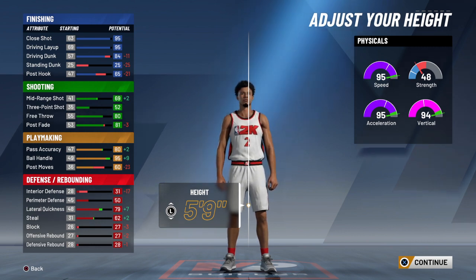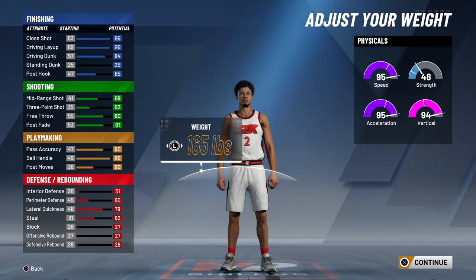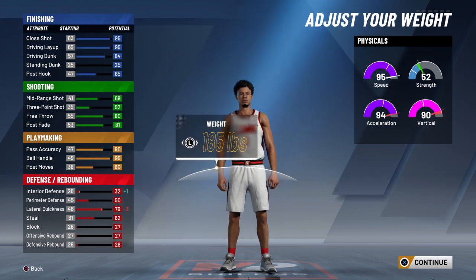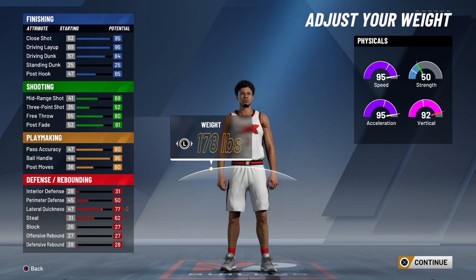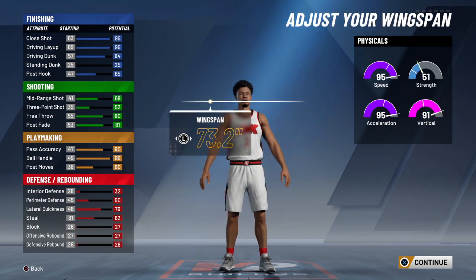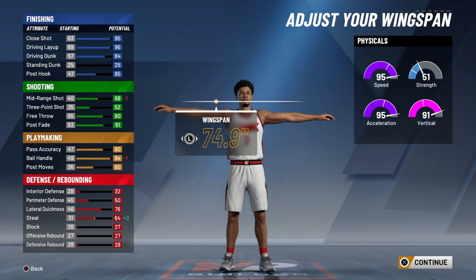You can see on the right the speed goes up and everything, but all the physical activities he no longer can do as well. Lateral quickness goes up on defense, so that's pretty good. The steal goes up too, so it's a good thing I picked steal over blocks. The mid-range went up too, and I like being in the 95-plus range — that's good. For the weight we'll use 181, which is his actual weight. It doesn't do much except take down the quickness a bit. For the wingspan he has 74.9, which makes the steal even better.